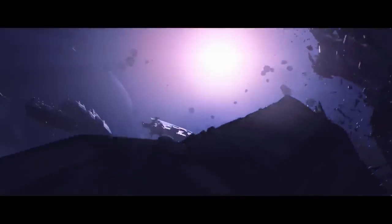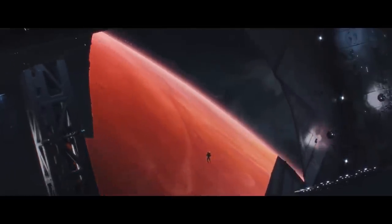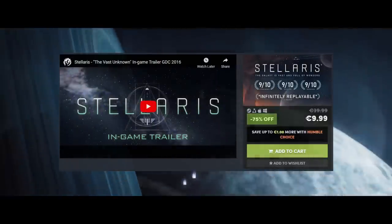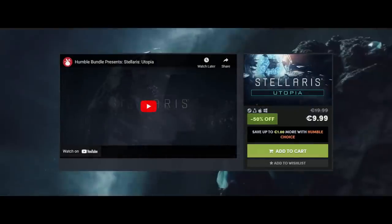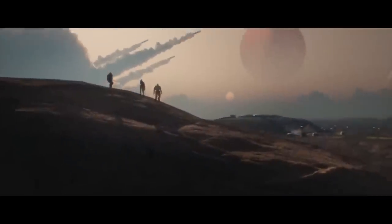If you're in need of any other Stellaris DLC or want to buy the base game itself, it is currently on sale until the 12th of September on Humble Bundle. You can get up to 75% off Stellaris and up to 50% off selected other DLC. By following the affiliate link down below in the description, you can help to support this channel.